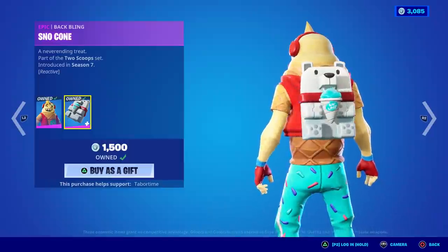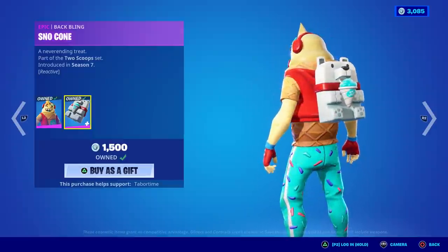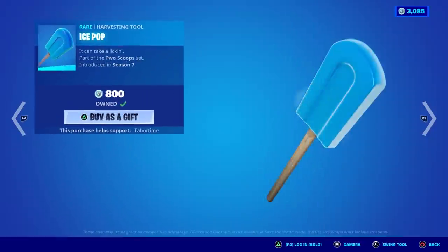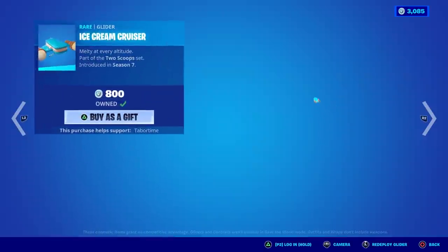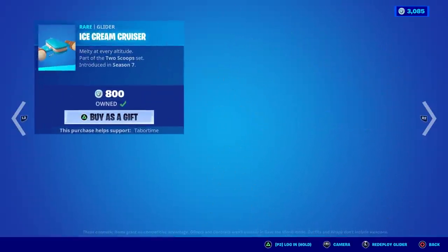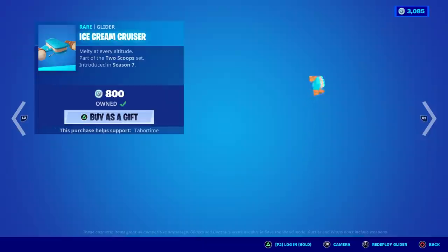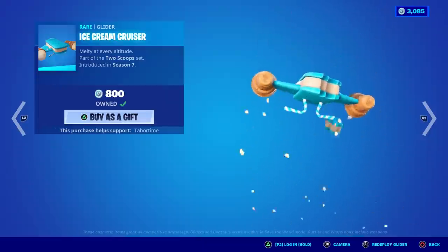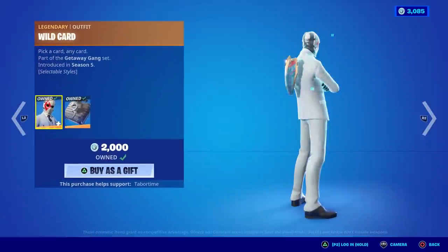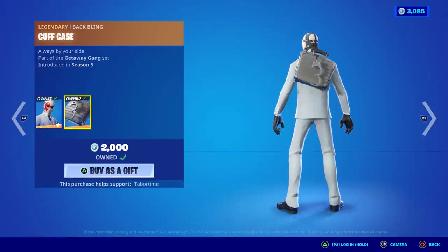Every time you take damage, I think you lose some of the Snow Cone, and when you gain health it comes back — and then he poops it out. Pretty funny. And then Ice Pop — this is not the reactive one, by the way. Ice Cream Cruiser is super cool — plays a little bit of music and someone takes a bite out of it. Sprinkles! Pretty good reactive. Wild Card's got four different styles — all the suits of a deck of cards — and the briefcase back bling.